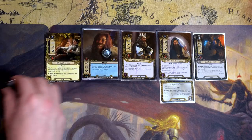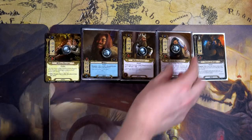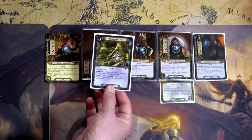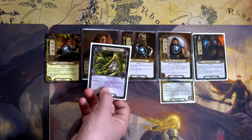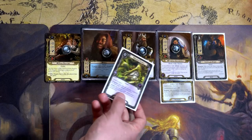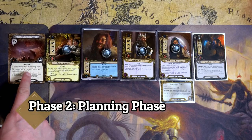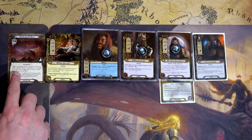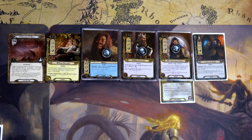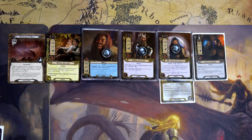We draw a card and have Dunedine Remedy. This card lets us heal and bounce it between our heroes by spending one resource — when attached to a hero, that hero heals. We're going to spend one of Bilbo's resources to activate Overhanging Rock's effect: look at the top two cards of the deck, add one to hand and discard the other. We grab one Airborne Guard and discard the other.